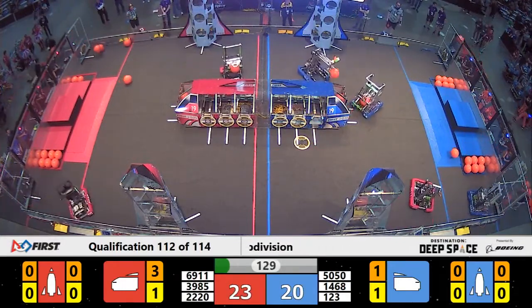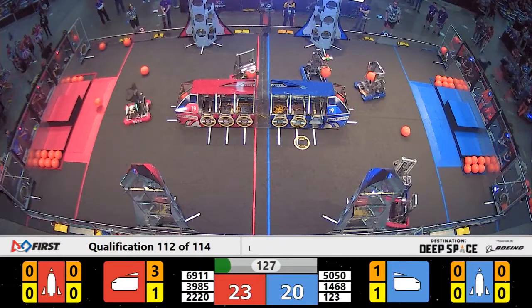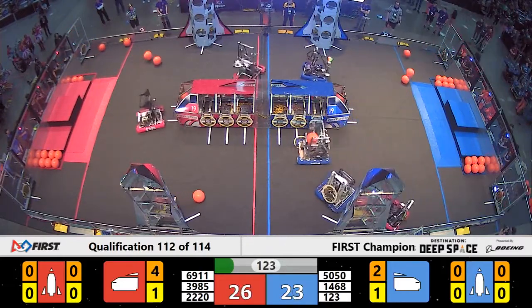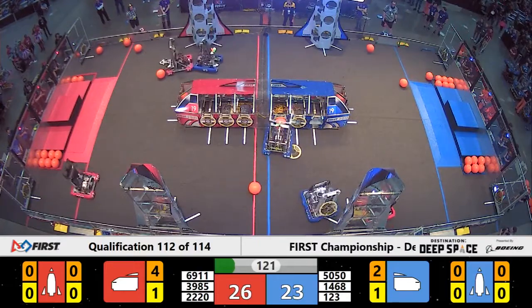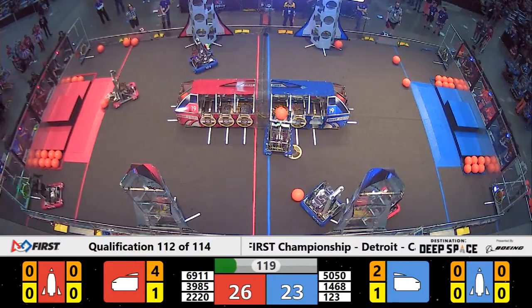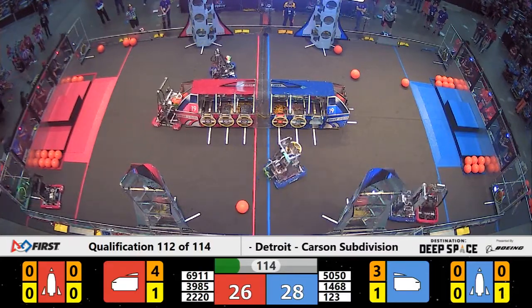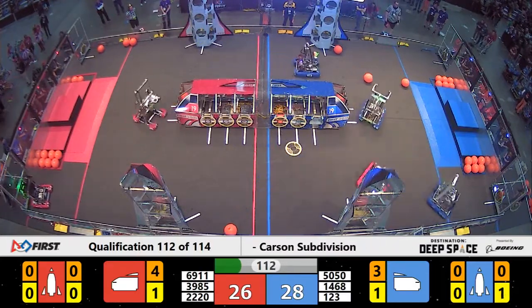Mixville Jaybirds suck one up and get it ready to score, while 50-50 tries to place the hatch panel. 69-11 plays the defense down here on the blue side. Cowtown with the hatch placement. Jaybirds throw up 3.